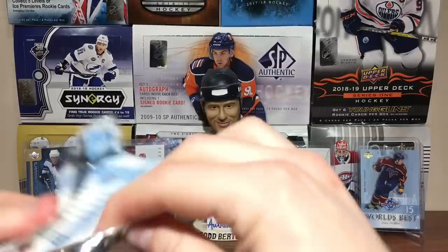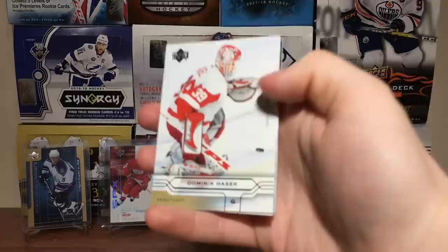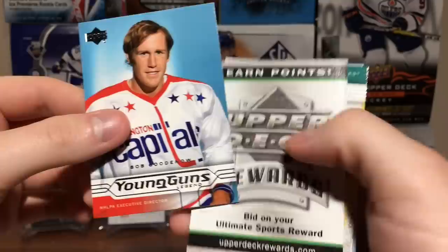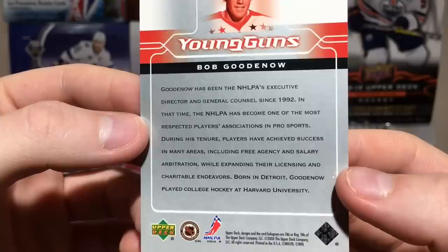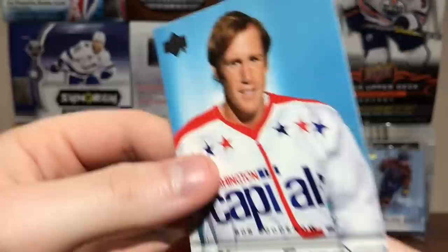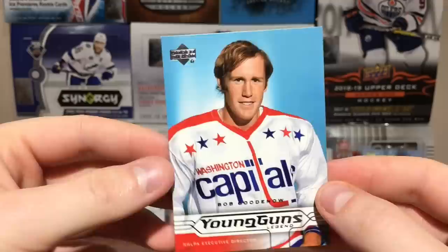We only got two Young Guns total in the set, right? I hope I don't get one of the actual Young Guns because they're both bad. Signed by Senators — Dominic Hasek. Ruslan Klesla, Yargeny Yager. Legend Young Guns — Bob Goodenow. He's been the NHLPA's Executive Director and General Counsel since 1992. Played college hockey at Harvard. Not even a player. NHLPA Executive Director — that's weird, but okay.